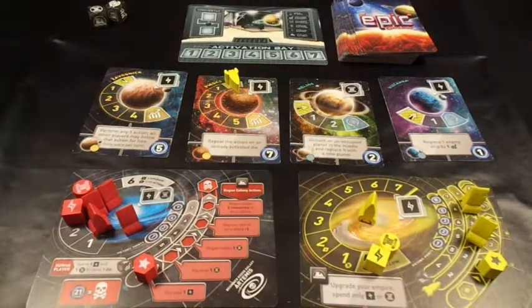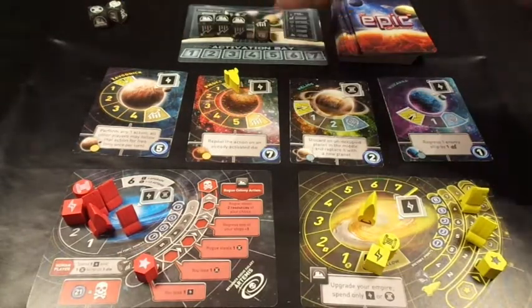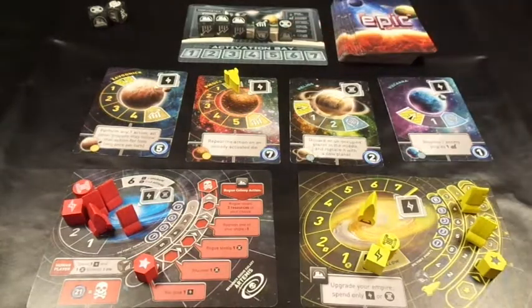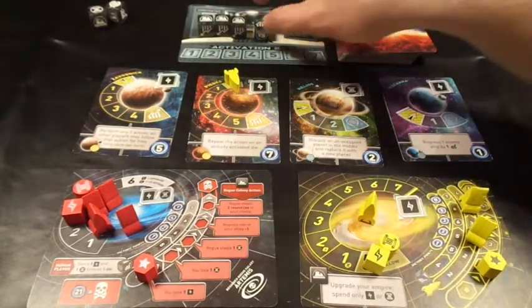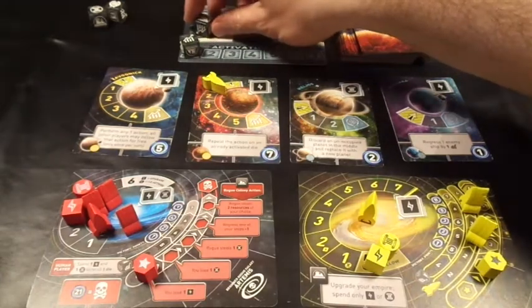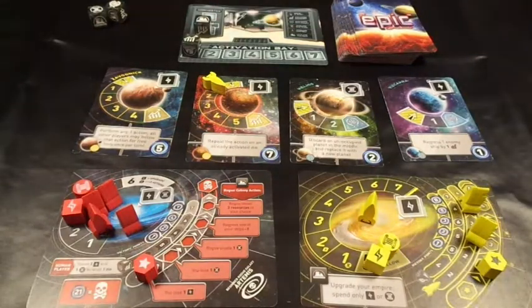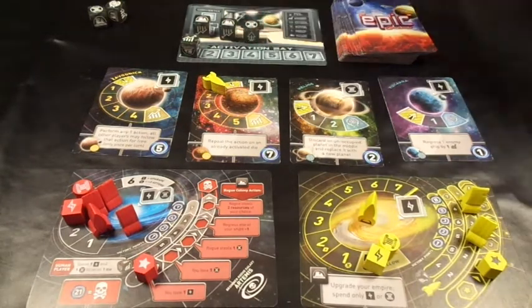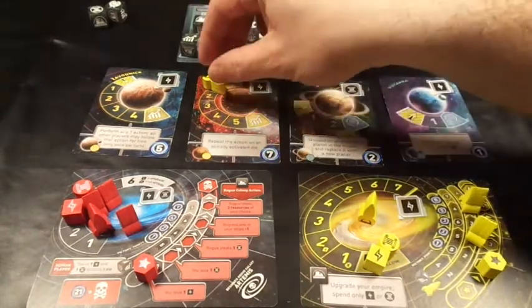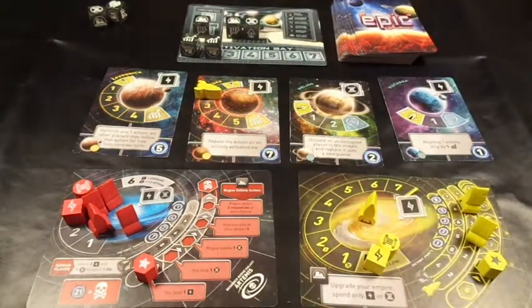My turn - five dice. Loads of colonies, an economy, and a culture. The culture is no good, the colonies are no good. I'll use the economy to advance one space and re-roll the others - hoping for plenty of energy dice so I can upgrade again. I get another economy, another culture, and another economy. I can use one to advance one more space but can't use the others. That was a pretty fruitless turn.